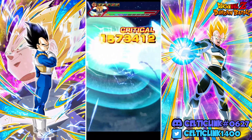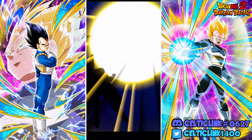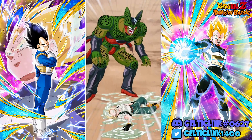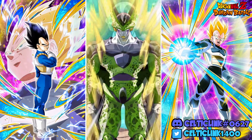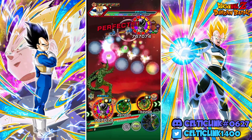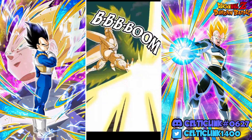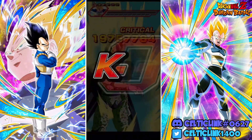Our only PHY type here is the one to eat the super, but him still being Android Cell Saga means he has the damage reduction on the received side so we're fine. The team hits 16 million and we one-shot Cell. On to stage 28.